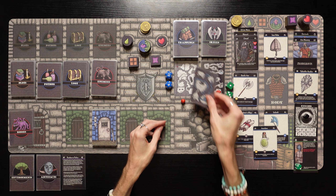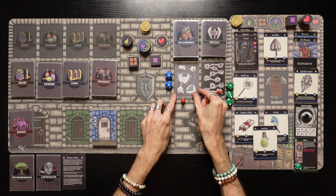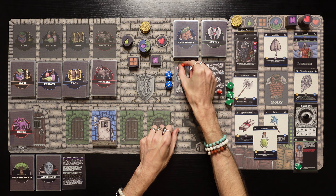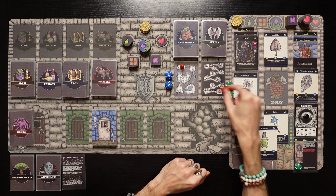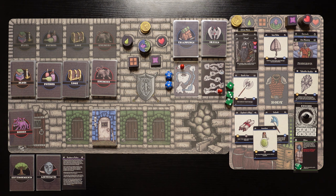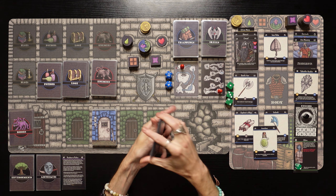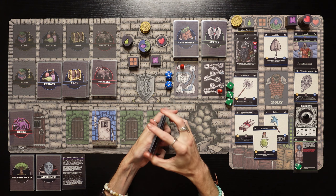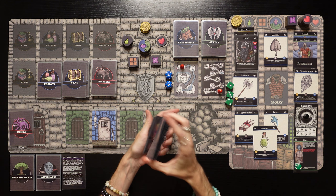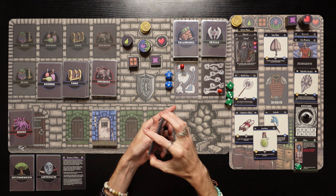We've got a unique little map on the other side that we can use, so we'll place it on top of our other map. We're going into level 1 of the dungeon to start. We're at negative 5 morality from the last dungeon since morality persists between adventures, so we're way down on the morality track. Let's get everything shuffled up before we head in.